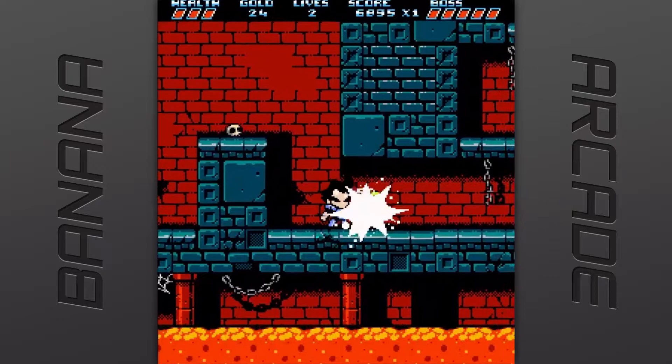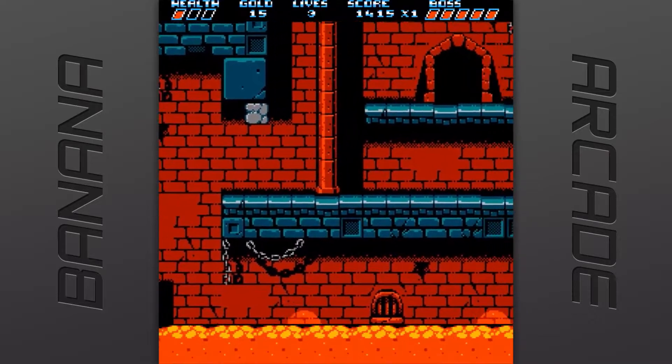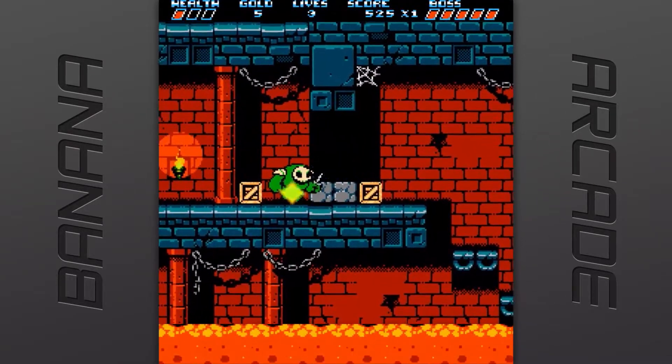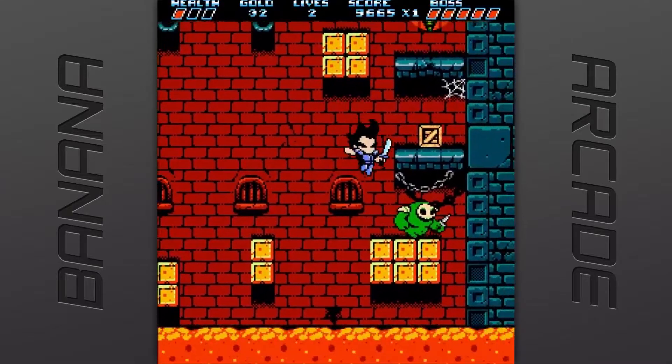The controls work well and feel good in Escape the Volcano Dungeon of Dread, but they aren't perfect. An issue I had was when it came to attacking enemies. When I would get close to an enemy, I'd mash the attack button, but the attacks lag behind my key presses, resulting in me being hurt by the enemy. An adjustment to this is having distance between you and the enemy, but sometimes that isn't an option.